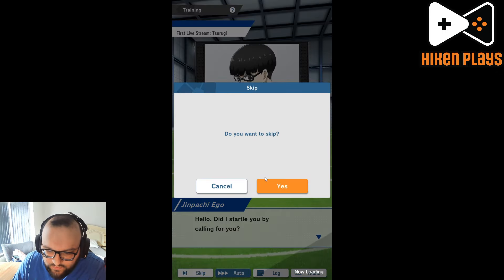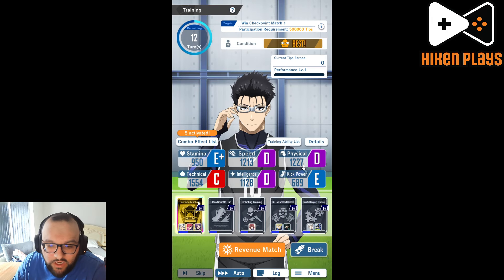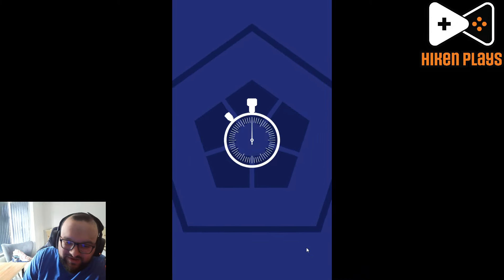This training is sort of — with the way my account looks, it makes sense to be bringing these units. You might have better units in different places, in which case you might want to consider changing this up a little. I'm not going to take the exercise machine — I think we'll start with the break. You know what would be amazing? If we hit break and immediately got an awakening — that would have been amazing.